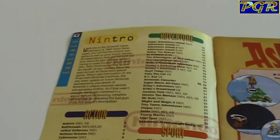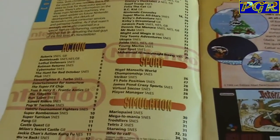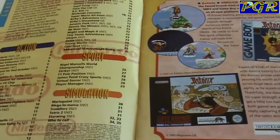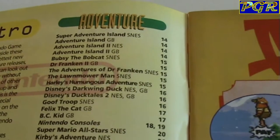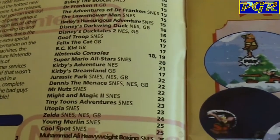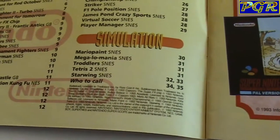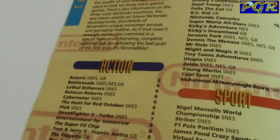So we've got the contents page here, just going through everything. We've got different categories — some action games to the left, some simulation games down to the bottom left, sport games and adventure. Obviously Super Mario is there. There's quite a lot of games covered in here — some absolute classics just scanning through this list.